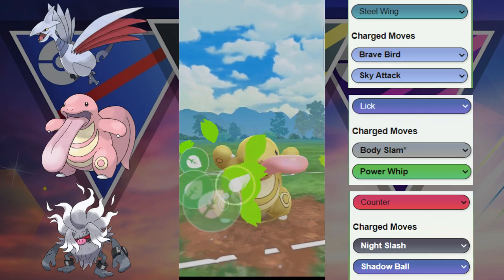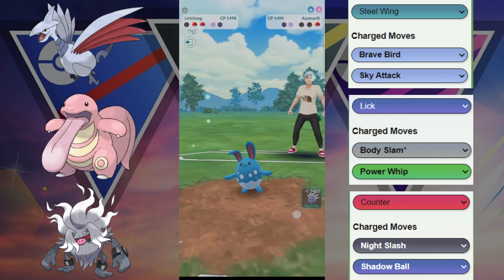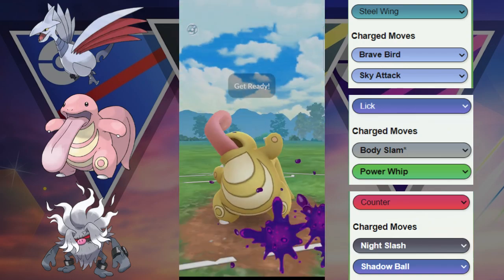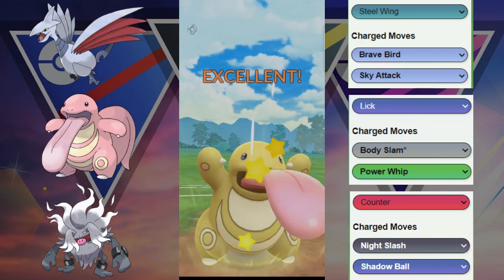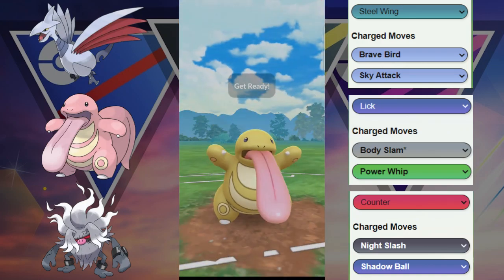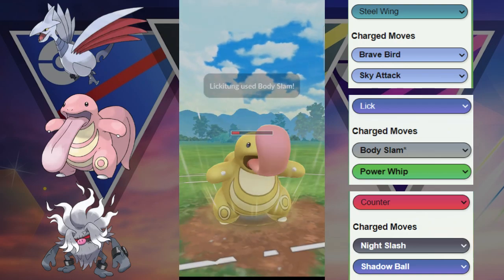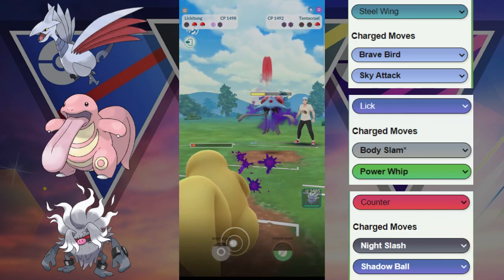We are just going to overfarm like crazy. Go for this Power Whip — this is going to get the last shield or get the KO. Down goes the Zygarde. They end up having the Tentacruel in the back. Tentacruel is going to have to throw at least two moves. We are going to be able to get to two Body Slams before they can get to one — this is going to apply a ton of pressure. Down goes the last shield and now they are going to be thinking about using a move.